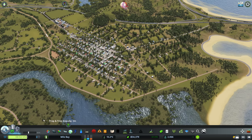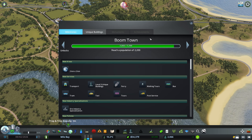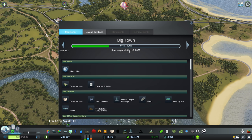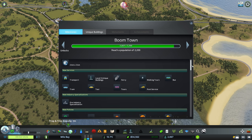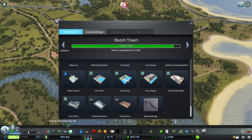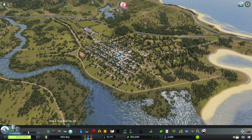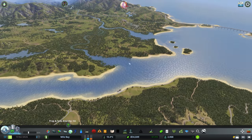A few things I want to get done today — I'd like to boost the population. We'll definitely get Boomtown, and potentially Big Town this episode, which would be really exciting. I want to get to Boomtown because it's going to start unlocking some transportation options — in particular, I'm after ferries, because I want to expand the town and increase population.